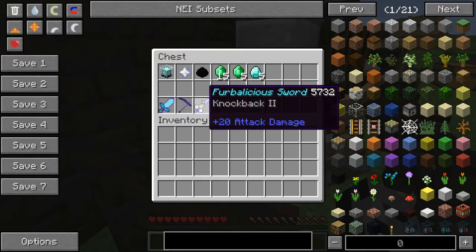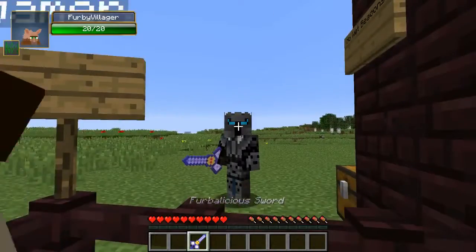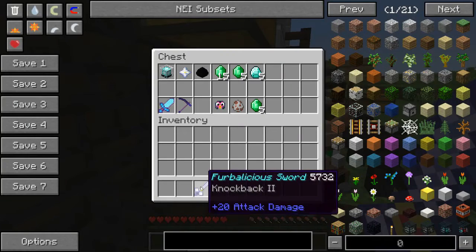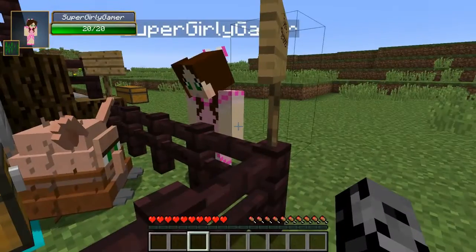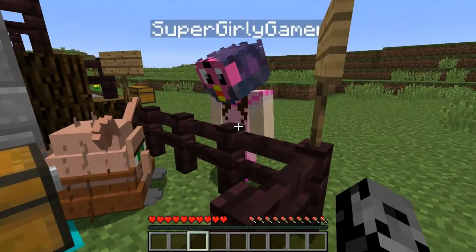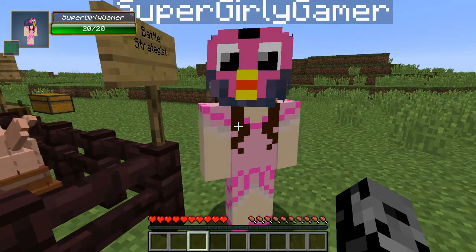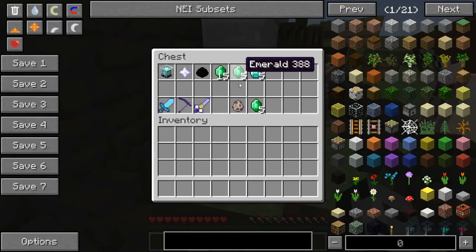For the dragon egg we get the Furbalicious - you know, like Fergalicious? I wanted to model it. 20 attack damage - oh my god, this is so good! I want that one. For 15 emeralds we get the Furby helmet. I'm putting it on right now - oh my god, look at me! The reason this is good is it's the same as a diamond helmet but it automatically gives you regeneration forever.